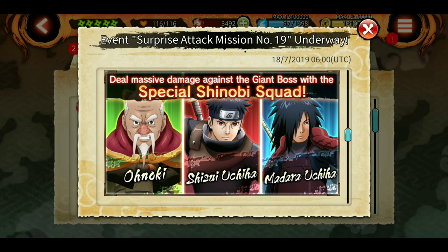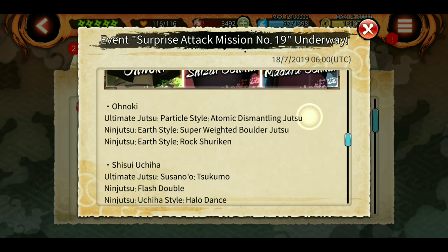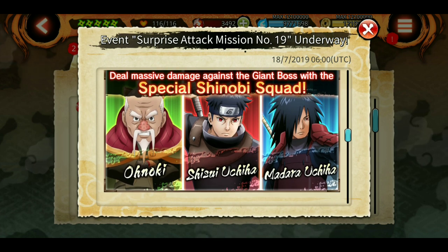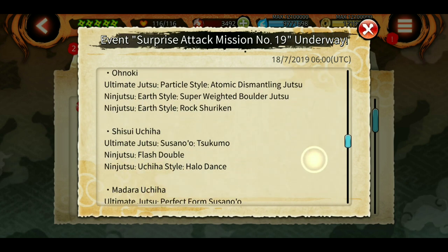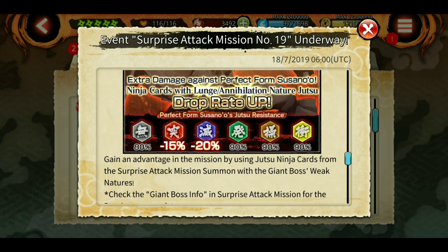I haven't summoned on Madara's rekit because I already have his old kit maxed out. I was playing with Madara's old kit and I'm able to do pretty much good damage — about 1 million damage per game. It took me two times to defeat the boss at level 36 and above, so I was able to get 2 million points from one game without any new jutsu. I don't think I would be summoning on Madara now, and I will definitely not be summoning on Shisui Uchiha — I'll explain why shortly. Annihilation is minus 20% and Lunge is minus 15%.